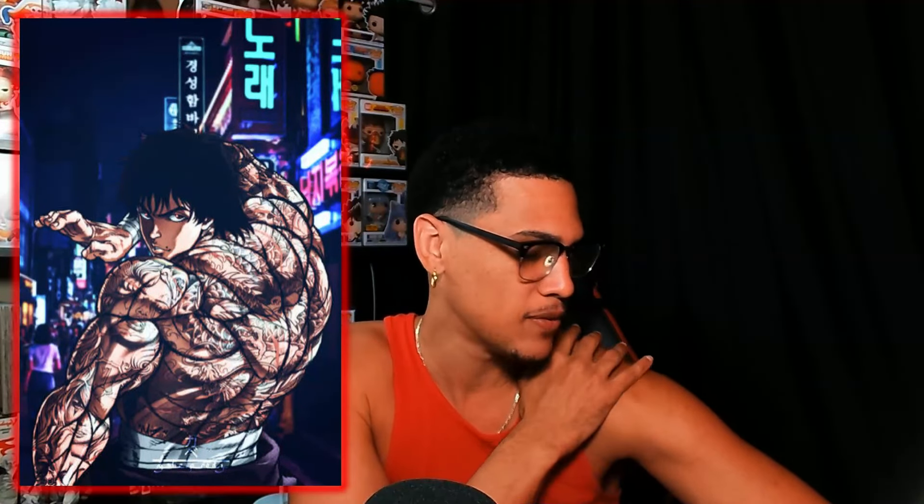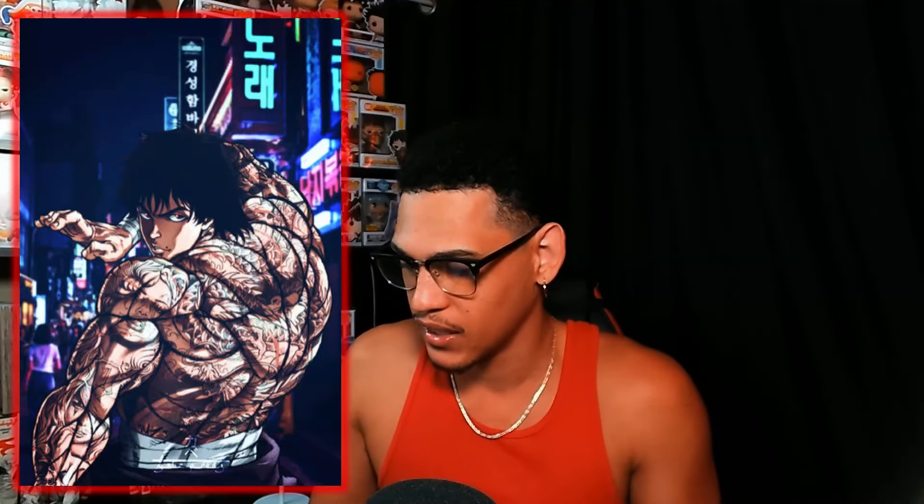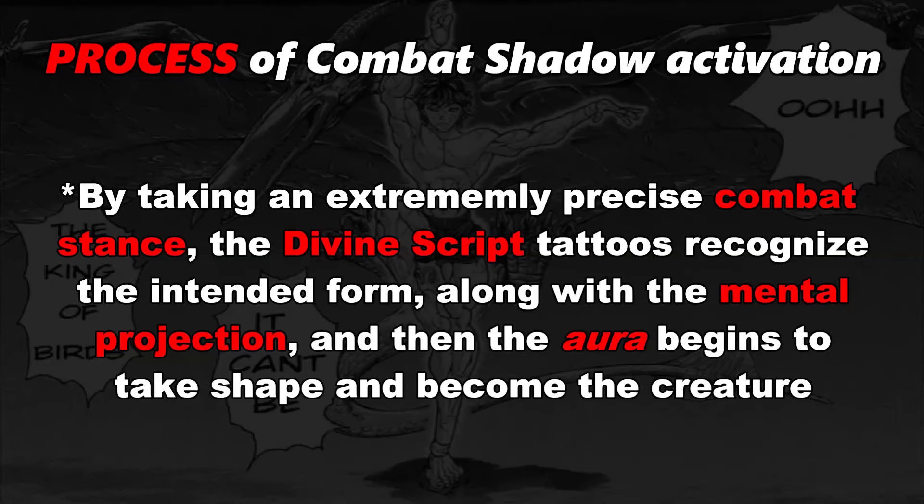So Baki now has divine script tattoos all over his body — every scar replaced with tendril divine script. Let's get to the process. By taking an extremely precise stance, the divine script all over his body recognizes the intended form, along with the mental belief and projection of seeing that beast in Baki's mind. His aura then begins to take the shape and become the creature, and the divine script allows it to really grasp what the creature is — that's how he gets the characteristics of it, not just the form.